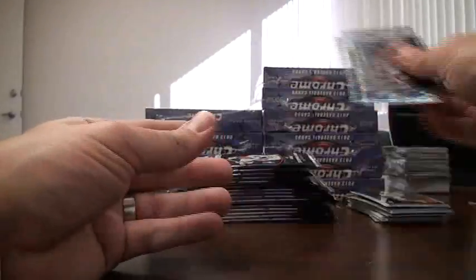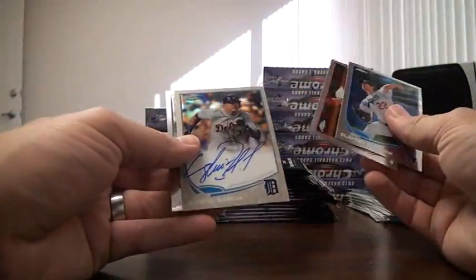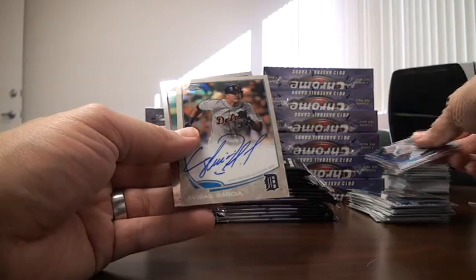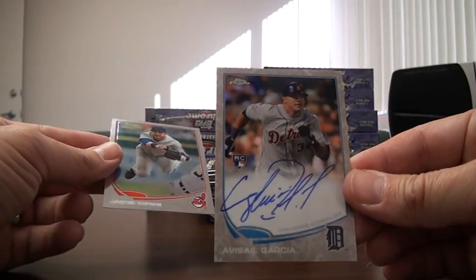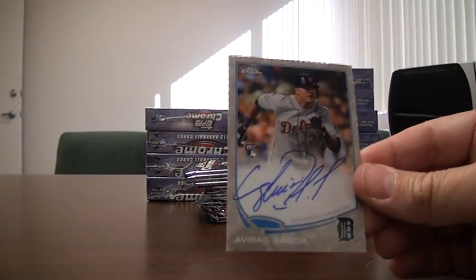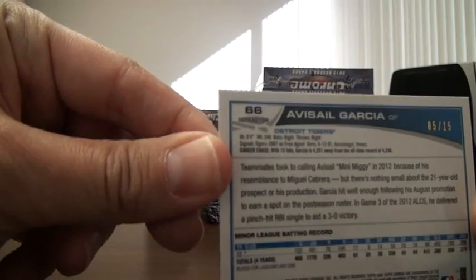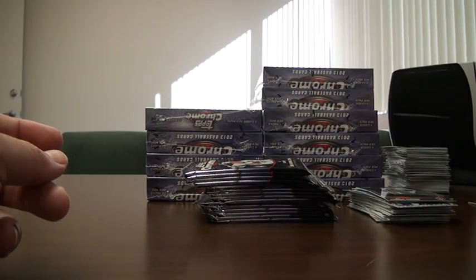Desmond Jennings X-Fractor — I can never say his name right. Wow, there's a nice hit. A camo version autograph of Avisel Garcia, and that is numbered 5 of 15. That's the first one I've seen of those. Pretty nice.